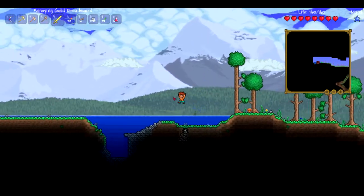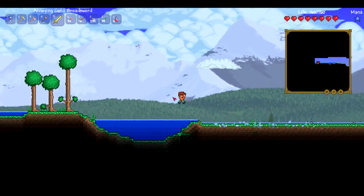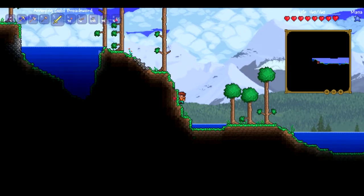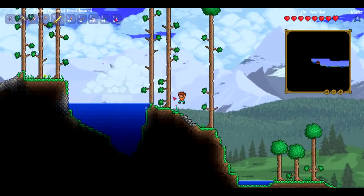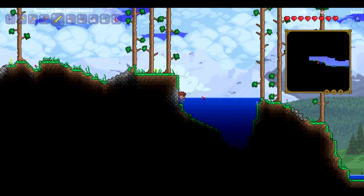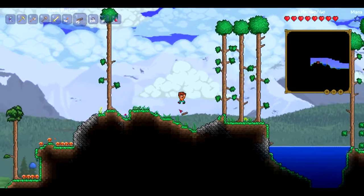Nope, not the ocean, just a little lake — like, a one-high lake. Weird. Obviously not sea level. I like the terrain out there; that stuff's a lot cooler now in 1.2. I'm pretty sure it was all the same in the previous version.